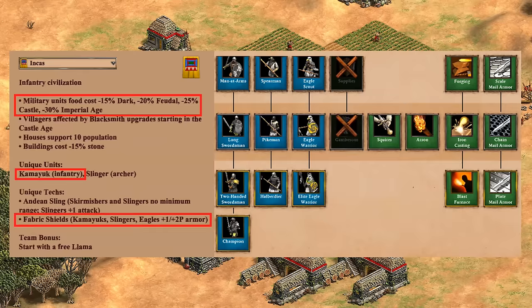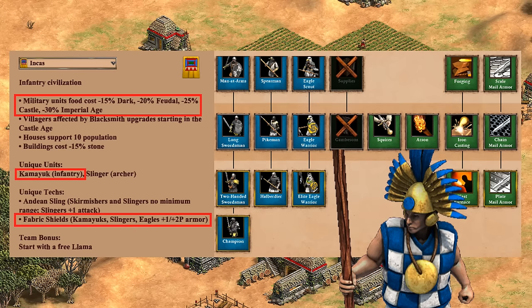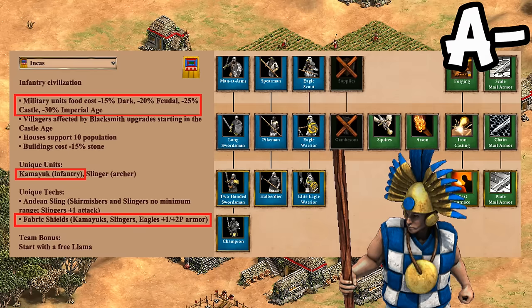For infantry, you have fully upgraded halberdiers, champions just missing gambesons, and eagle warriors, all with their food costs discounted significantly. Their eagle warriors especially can be quite dangerous to archers in the late game, and throw in the Kamayuk as an archer-resistant cavalry counter, and you have one of the most flexible infantry rosters. I'd give them another A- here, as the tools are definitely present, though the barracks alone doesn't completely carry them. They're really at their best when combining archery range and infantry units.